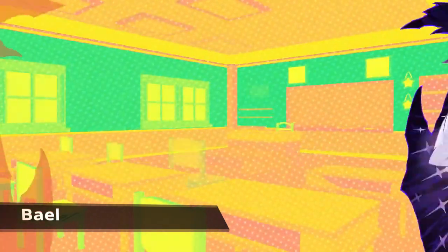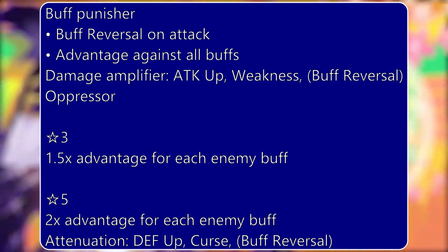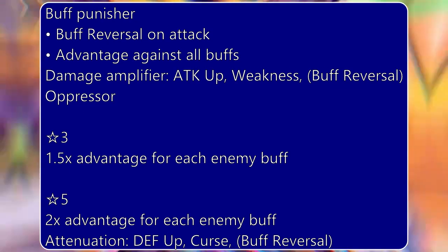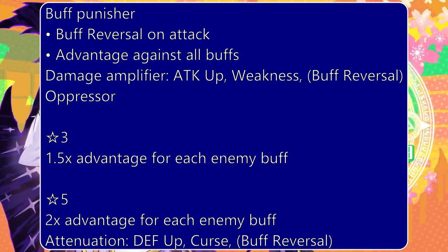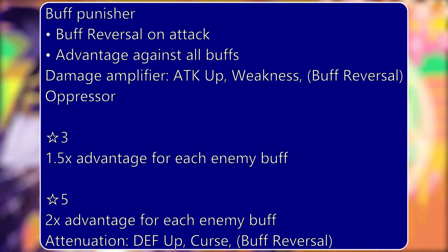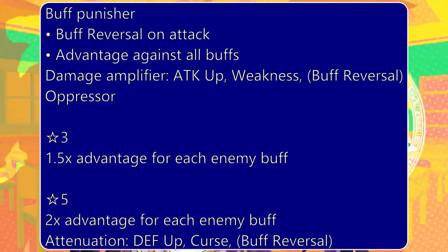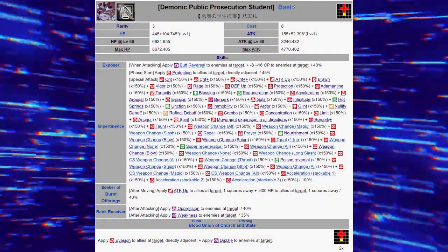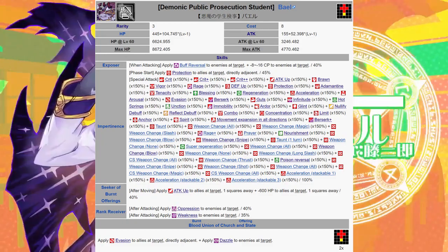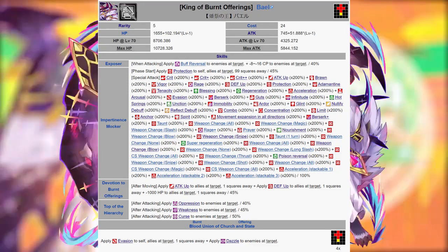The second 5-star of the banner is Bale, the infernal magic user. Bale strongly punishes singular buffs on the enemy team, inflicting the new conditional debuff Buff Reversal. This debuff increases damage taken by 2.5 times and reduces damage given by 0.25 times, effectively canceling if not reversing the efficacy of most damage buffs, as well as canceling most defense buffs. However, the effectiveness of Buff Reversal does not scale with buff stacking, and only negligibly impacts the damage done to units with Evasion. While the player team may not be able to exploit enemy buff stacking, the damage of Bale himself does scale, having advantage against every buff. He is still unlikely to overcome the damage reduction from Evasion though.